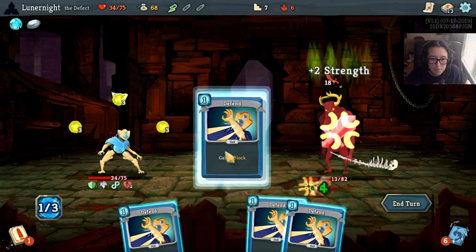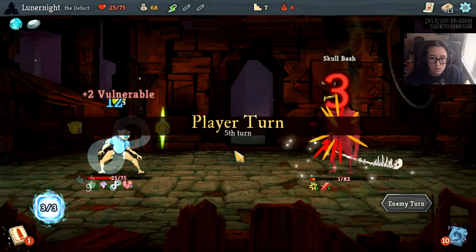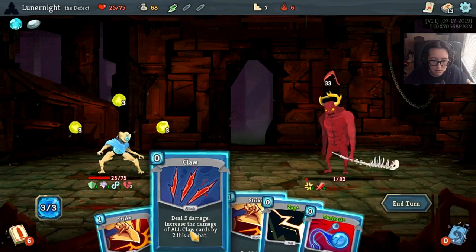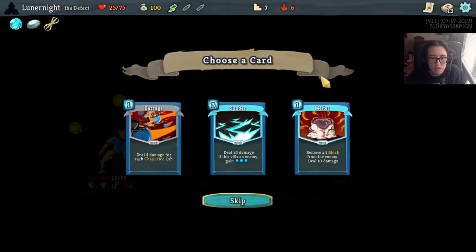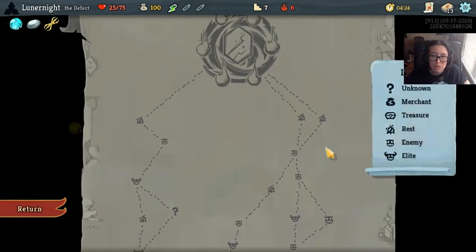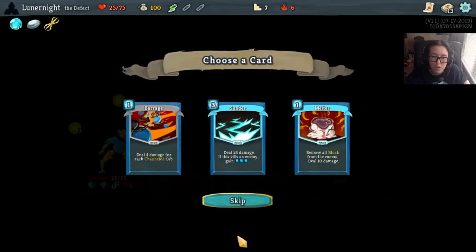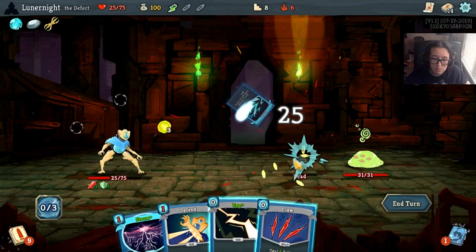Three, six, nine - I'm gonna go ahead and block twice because I'll kill him next turn and it's worth the block. Don't throw up on me please, cat. Eviscerate - that's really nice! Both of these are really good cards. I don't block a whole lot. Let's grab Sunder because it's really good against small enemies.